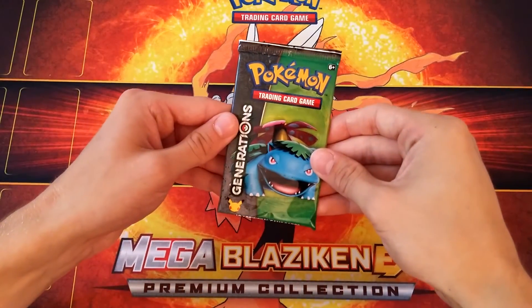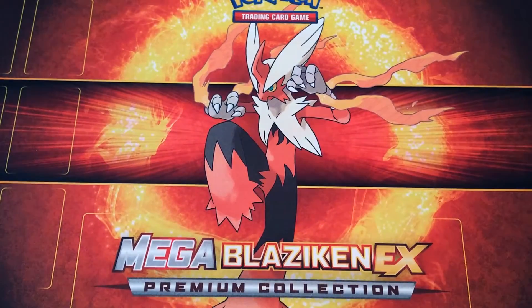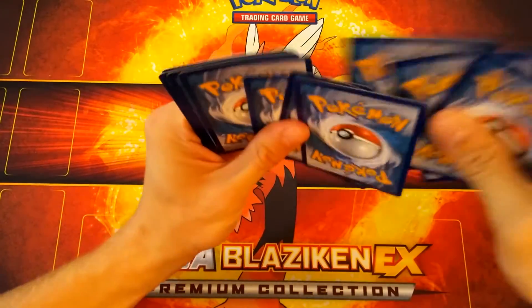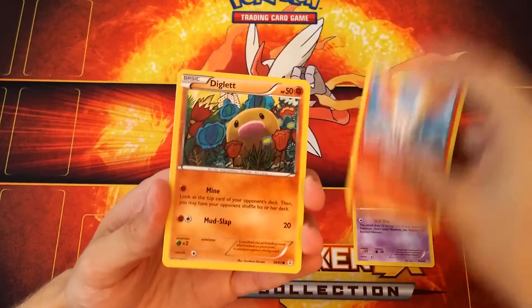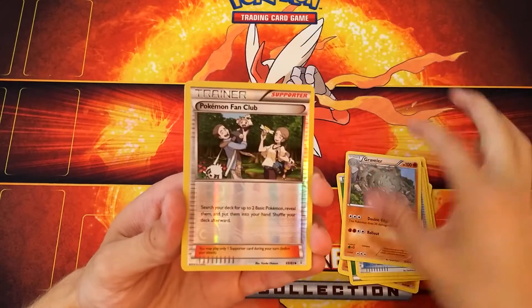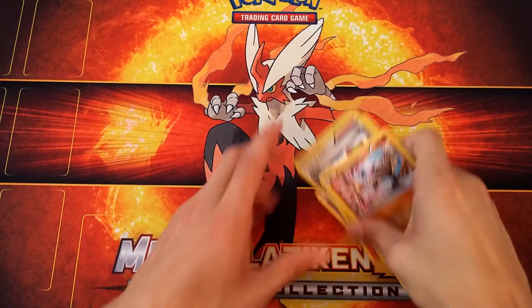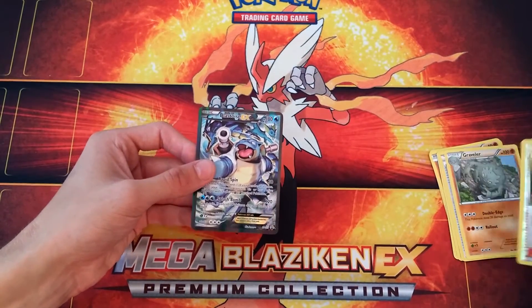Final pack — come on. These are supposed to have higher pull rates. How am I this unlucky? Well, this stuff happens. One, two, three, and three right here. A Zubat, Ponyta, Diglett, Grass Energy, Charmander, Revitalizer, Graveler, a Reverse Holo Pokémon Fan Club, a Reverse Holo Wailmer, and a Hitmonlee. We got nothing out of this box — except for the Blastoise EX. What is this madness? I seriously have a curse on myself and these Generations packs ever since that unboxing.